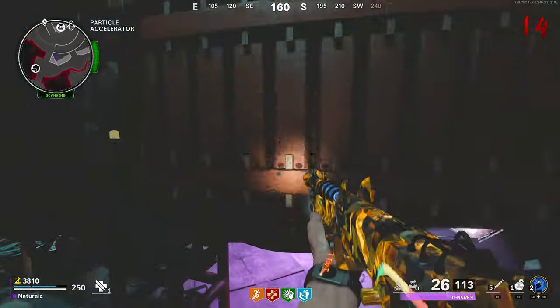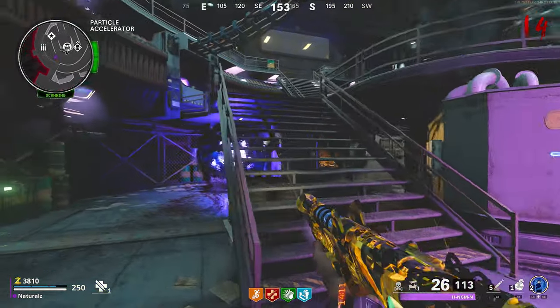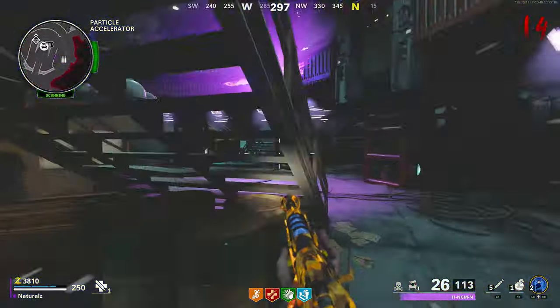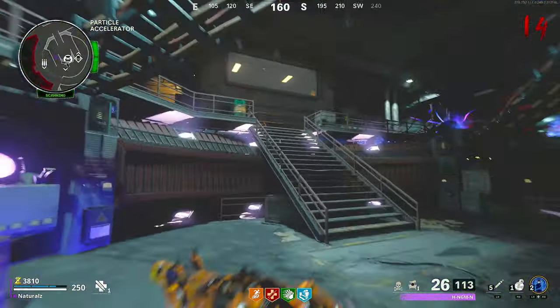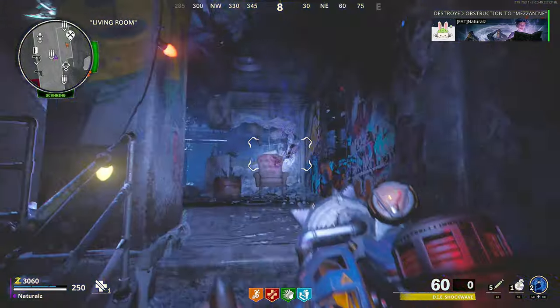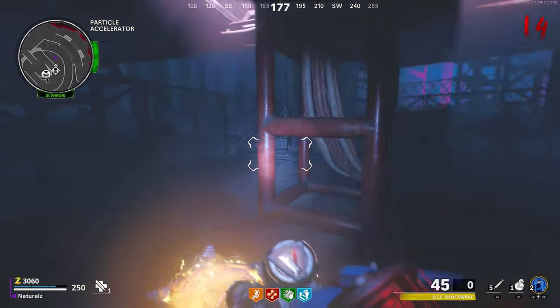This is the third upgrade. Go to the Pack-a-Punch room where a dark ether portal will be — interact with it. Now go to these three locations and use the D.I.E. weapon to suck up the crystal essence. With every crystal you do, you have to shoot the box that is next to Pack-a-Punch.